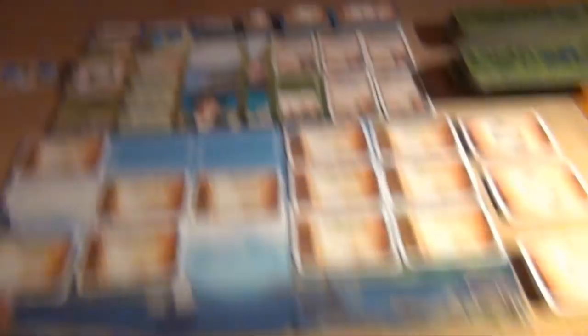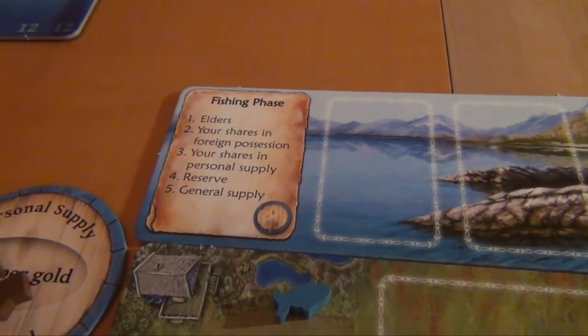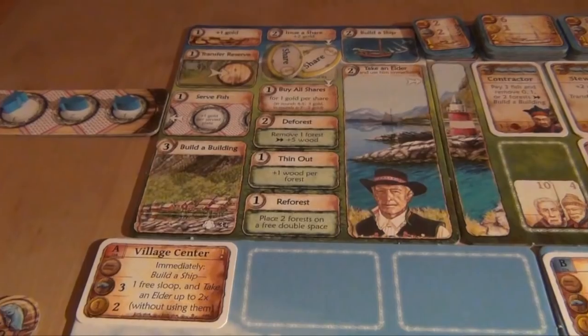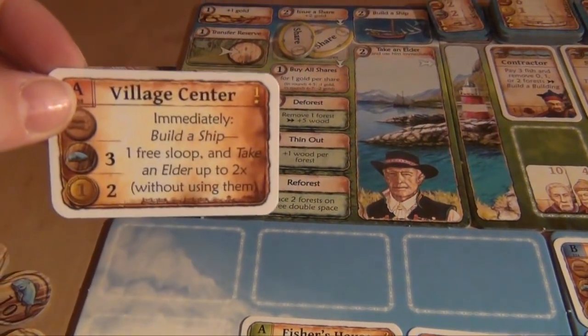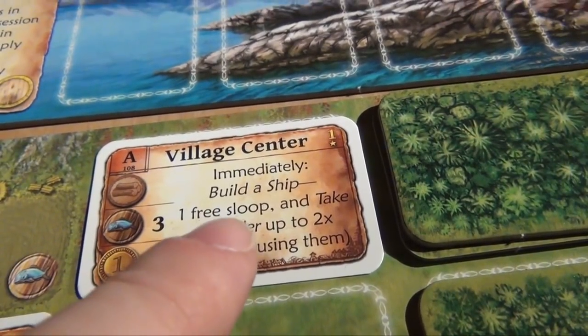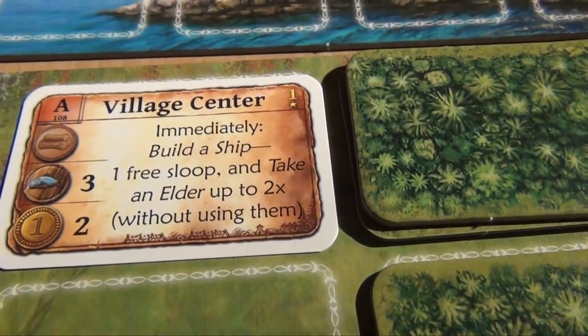These fish from shares in the pool move over, and the fish on the pool shares are discarded. For red and blue it's basically the same — they both get five fish. They have to put one on the elder. They don't have any shares in foreign possession. They have two of their own shares, and the remaining two fish go to the reserve. The yellow player decides to build a building — he selects the village center, which costs him three fish and two gold. Then he can immediately build a ship, specifically one free sloop. And then he can take an elder up to twice, but without using them. He decides to take the sailor and the harbour master.